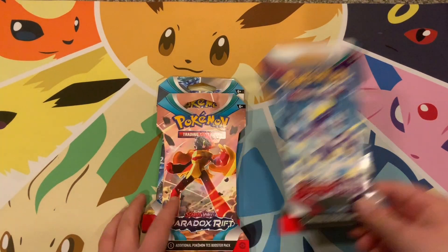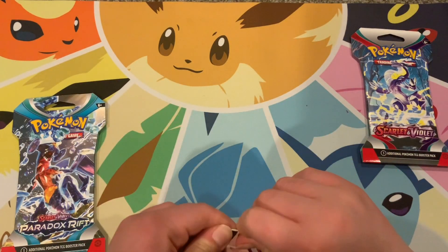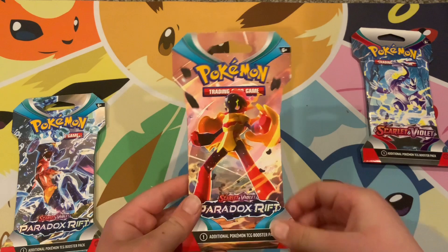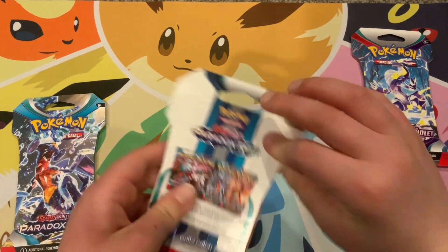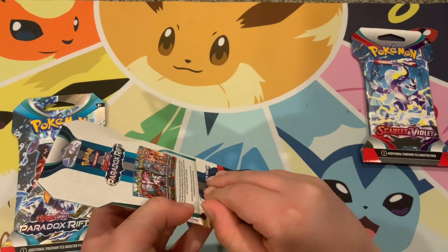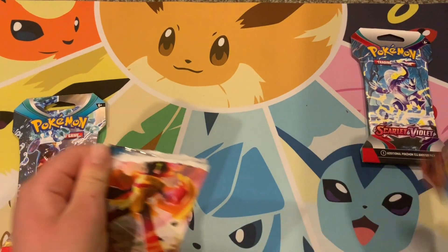We'll end with Scarlet and Violet since we only have one of those, and start with Paradox Rift. Quick question — comment down below: do you open your pack by ripping it, or do you unfold it? I usually rip mine.